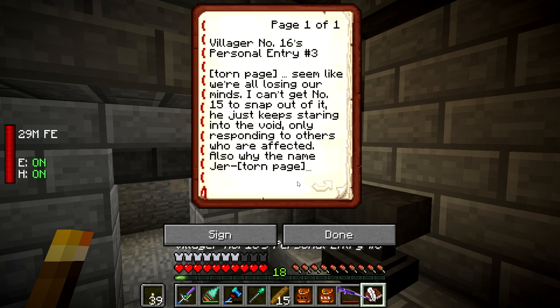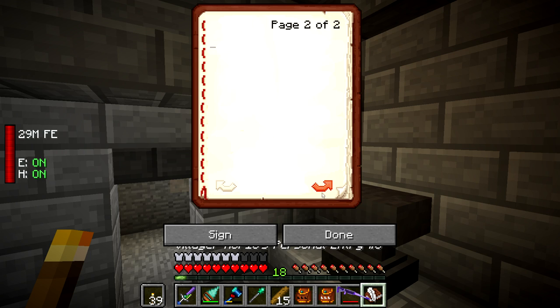So it looks like a journal entry. Villager Number 16's Personal Entry Number Three — torn page. It reads: 'Seemed like we're all losing our minds. I can't get Number 15 to snap out of it. He just keeps staring into the void, only responding to others who are affected. Also, why the name Jer?' — torn page. That's it.